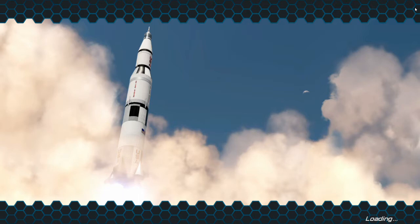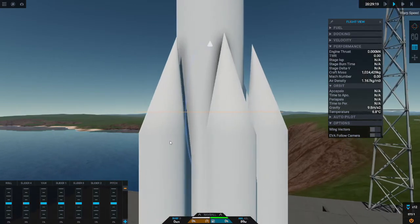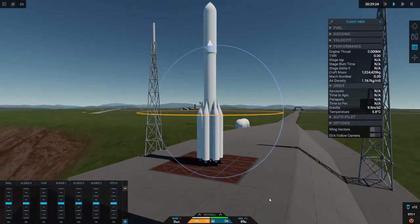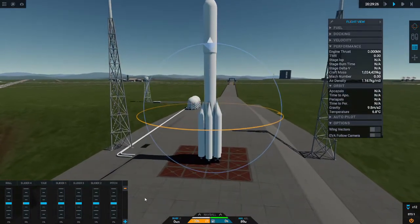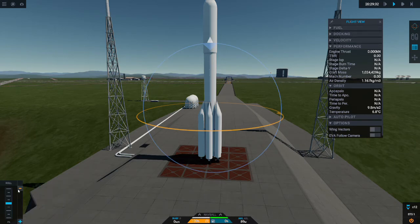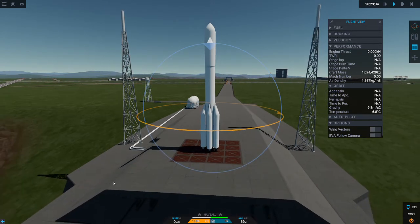I'm gonna assume that you know how to get into orbit. If you don't, well, this might be a little challenging for you. So once I get oriented correctly here, I'm gonna hopefully get rid of these 42 million different sliders. Alrighty, here we go.